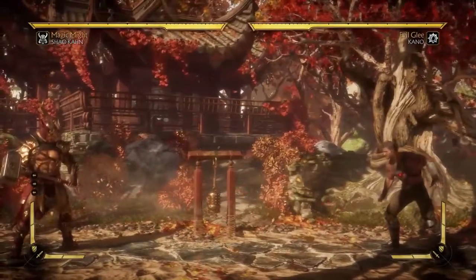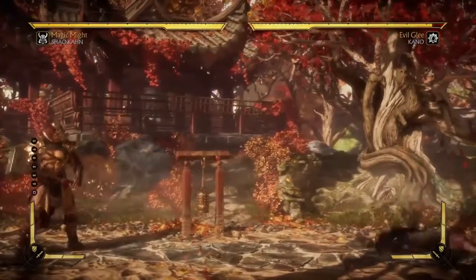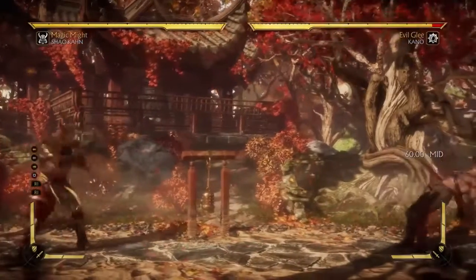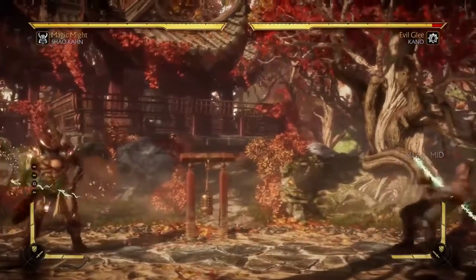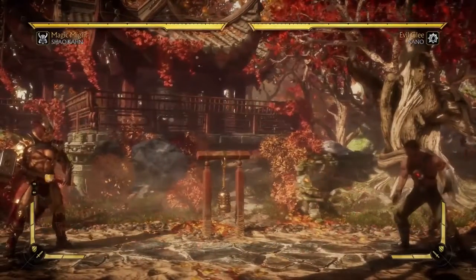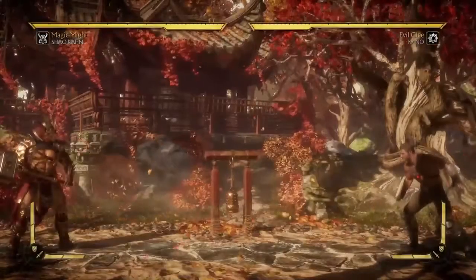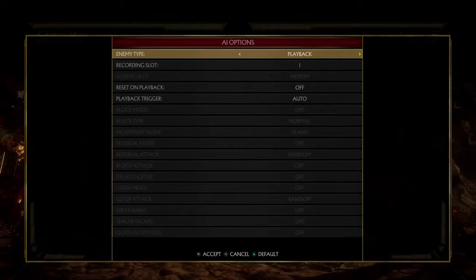Usually that's how you deal with an annoying zoner. Of course, if you have a projectile yourself you can try throwing it. The reason I'm not doing that with Shao Khan is that both of his projectiles start up extremely slow, so I'd lose most zoning battles. Instead, use the duck-and-advance tactic. Not every opponent will be this predictable though.